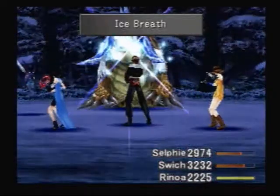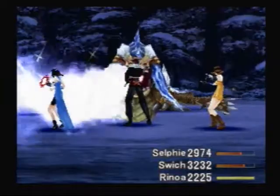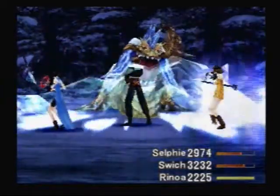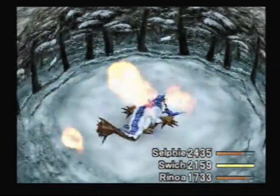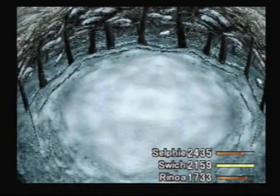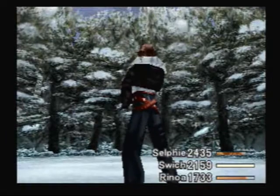Each of those Healing Mails is worth 20 Curaga, which is obviously the highest of the Cura spells. I actually have blizzard spells attached to Rinoa and Squall, so that battle took a really, really long time. So I'm not going to show any of it.